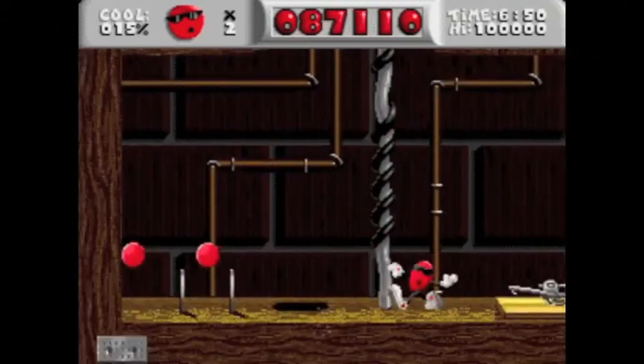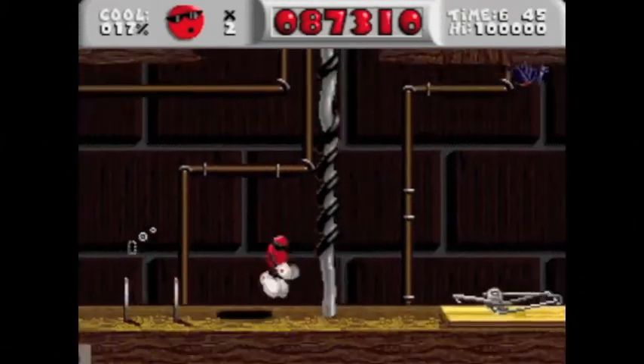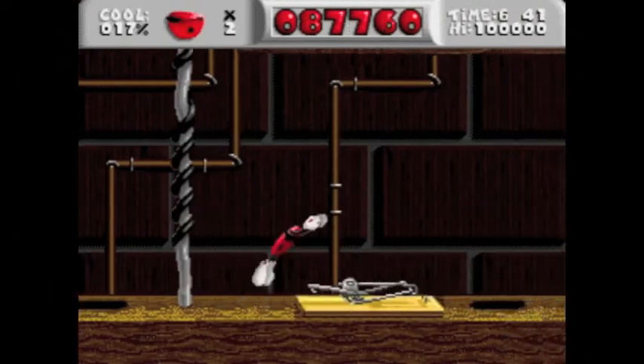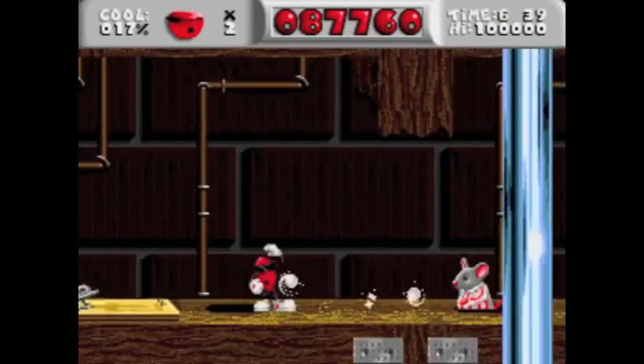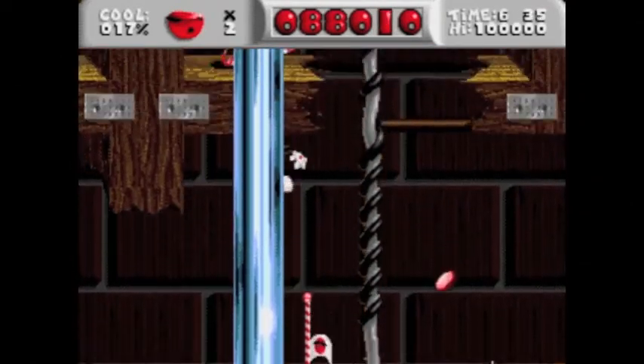This is actually one of the easier levels in the game, to be fair. The laws of physics never apply to anything in this, though. These mouse traps are annoying. If you step on them from the right side, they fling you up into the air. But if you step on them from the wrong side, they hurt you. Wonderful.